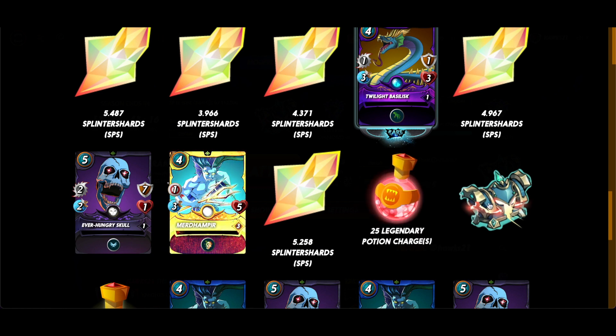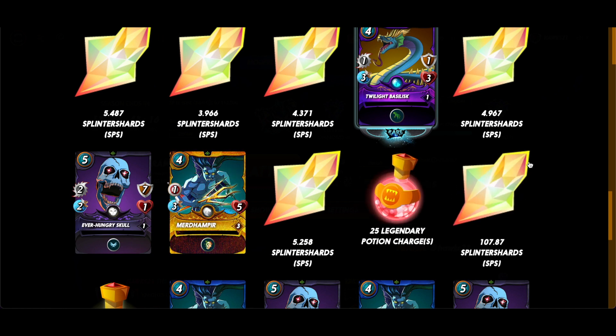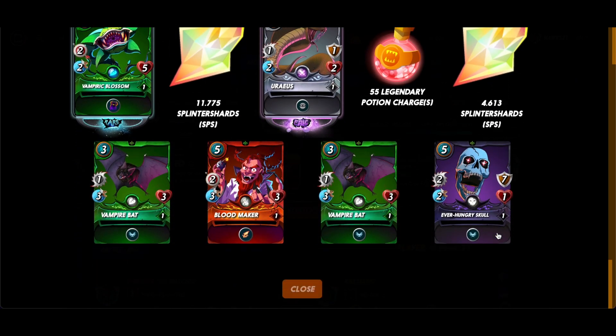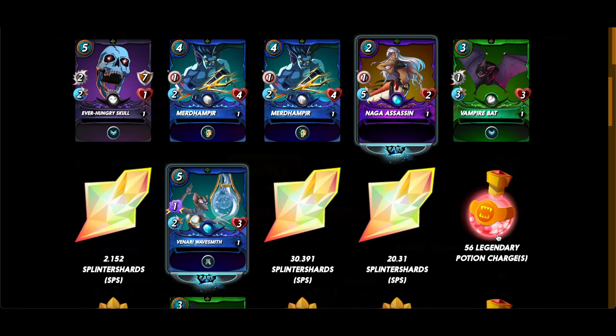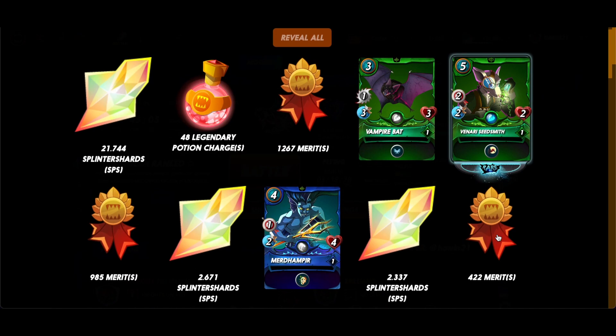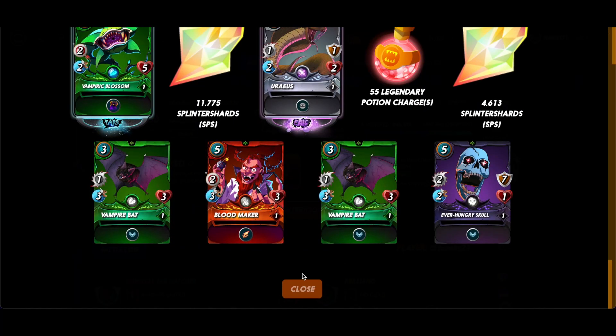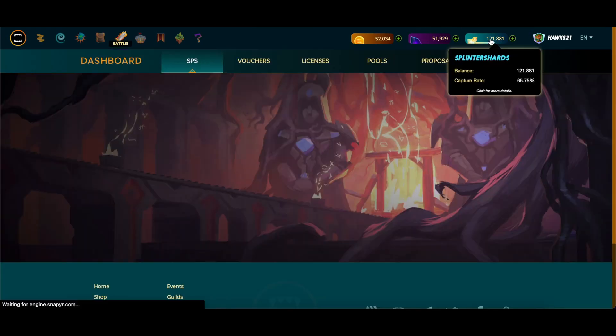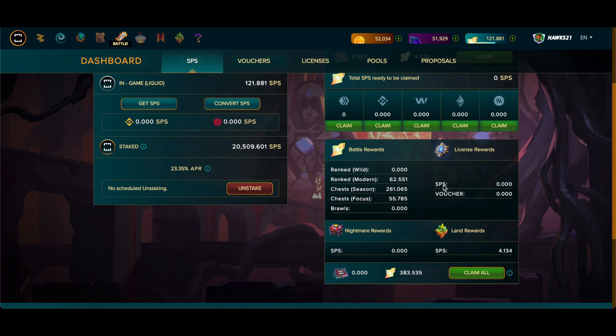There's one gold — wow, this is crazy. There's another gold, but it's all commons. A hundred SPS to end it. I mean I'm not going to complain — this is a lot of chests and a lot of value — but yeah, commons gold, it is what it is. The gold chest account I think we're ultimately better off.